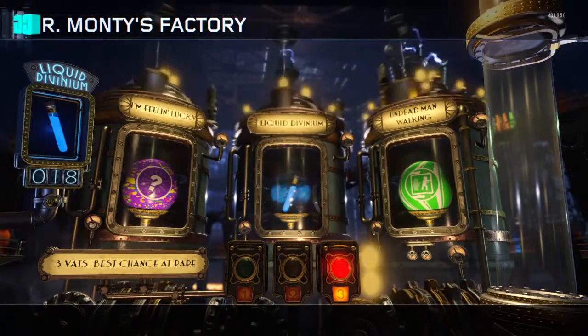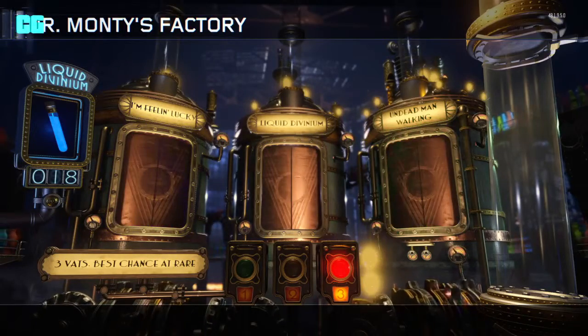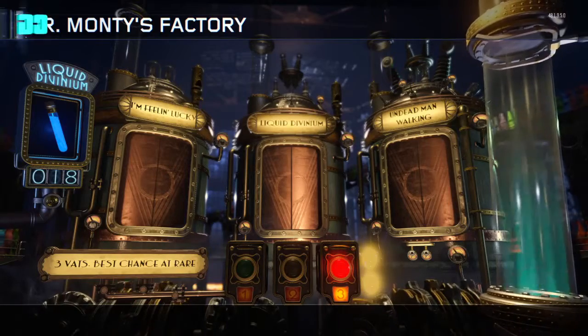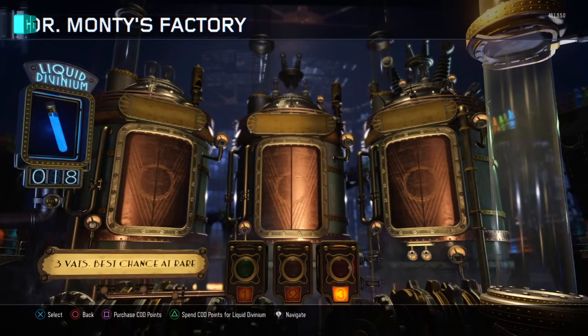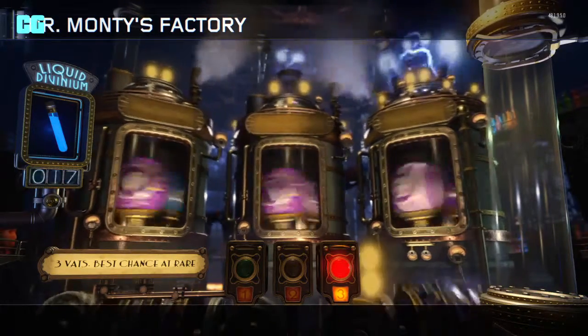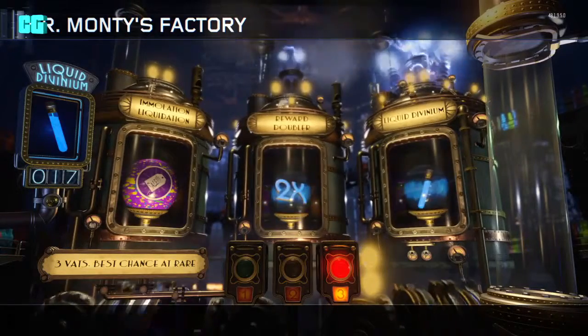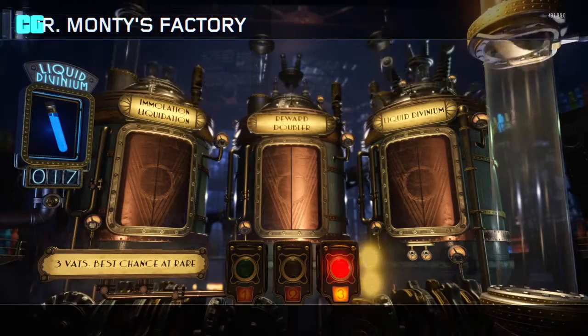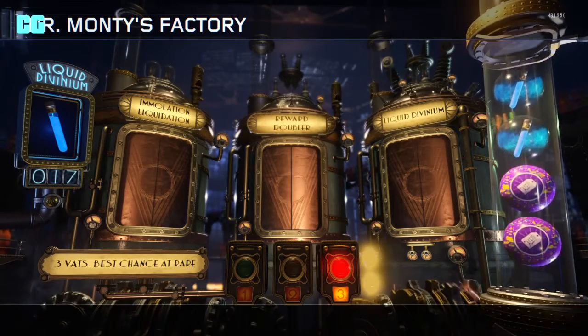Look — Liquid Divinium again. I'm not sure if it's one — I think it is one. Not too sure. So we've got 18. Okay, so we've got Reward Doubler, Emulsion Liquidation, and Liquid Divinium — we've got two.